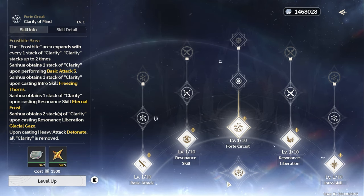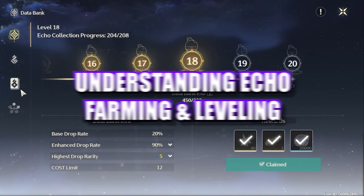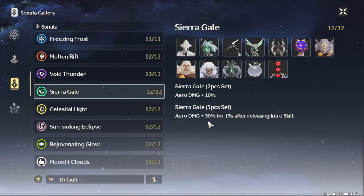For example, Senua's Outro Skill increases basic attack damage for the next character, making her a great sub-DPS for a hero such as Calcharo. Once you have your game plan, it's time to start grinding. Open up the Sonata Gallery underneath Data Bank and start detecting and tracking the various enemies that drop the echoes of the sets that you want.